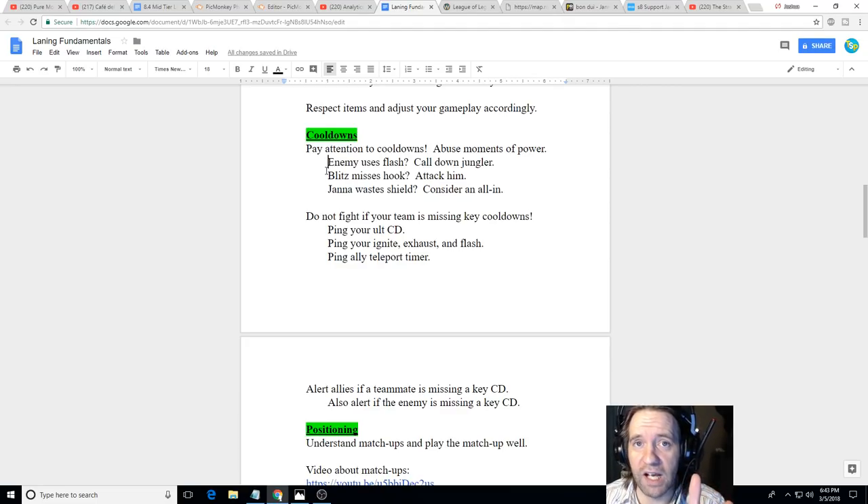Flash is about a five-minute cooldown. Ignite and Exhaust are about three minutes, depending on whether they have Summoner Spell Book or Cosmic Insight lowering cooldowns. That's a good rule of thumb: Flash is five minutes, Teleport is five minutes, everything else is about three minutes. Abuse those windows — call down the jungler and say 'that Varus just Flashed, free kill bot.' The jungler may or may not come, but at least you're letting them know.